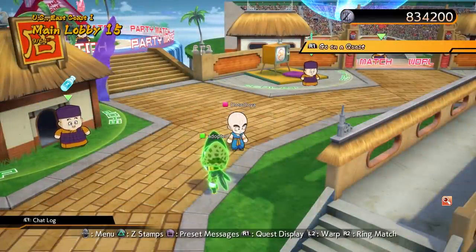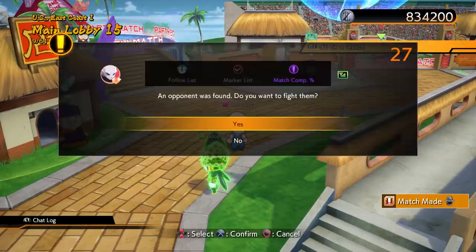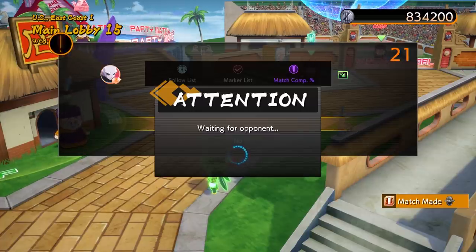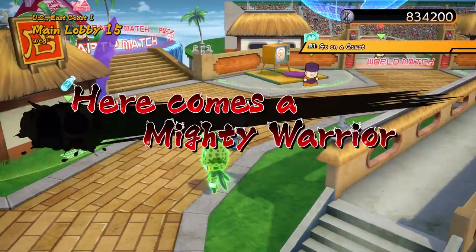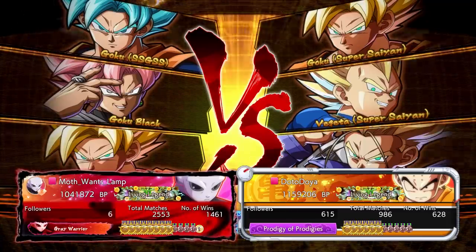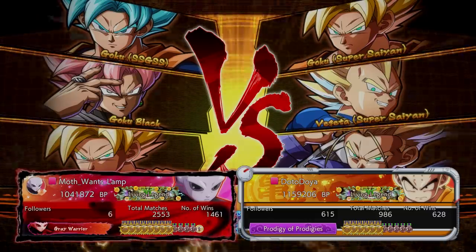Every time you hit circle, Adopted does that — that's his name. So a lot of people have been bullying me about my rank, so if you lose, just know they're going to bully me. What do you mean they're bullying you? Don't lose. Yeah, they want me to hit Super Saiyan Rosé. Moth wants lamp, but what do you want? Victory. To win. Eye on the prize at all times — if he wants lamp, we want victory.